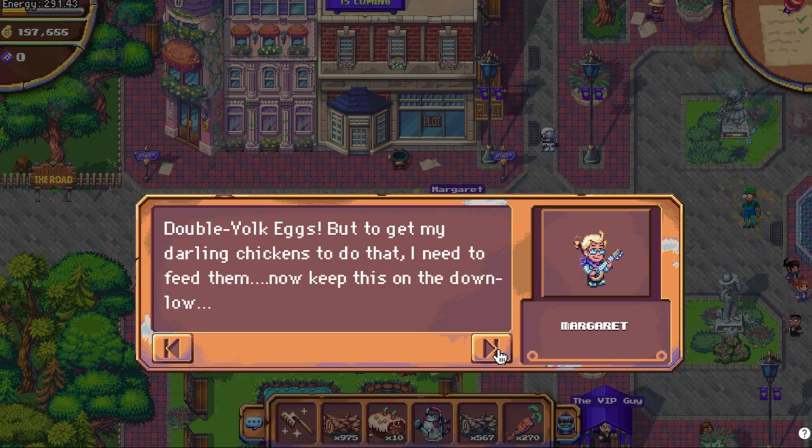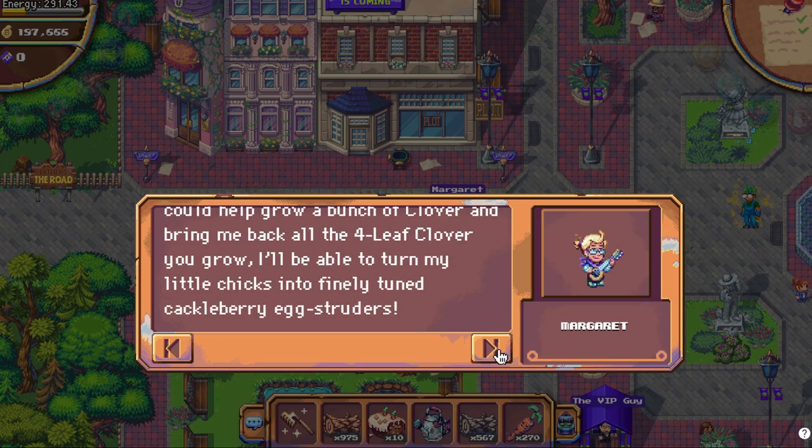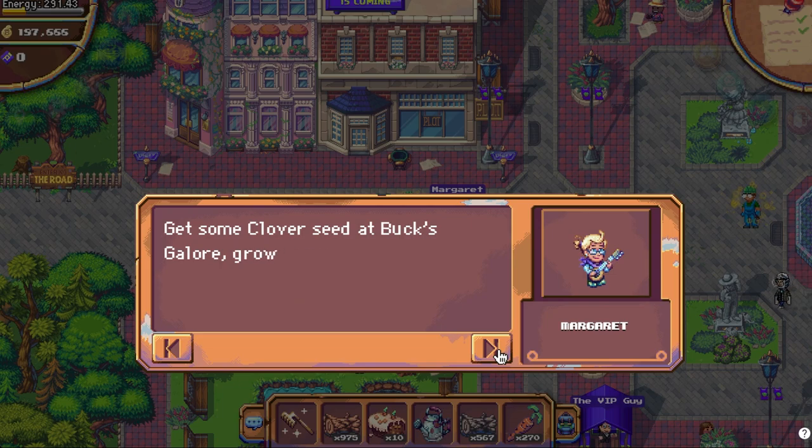In this quest, you'll need to help Margaret find a rare four leaf clover. To start the quest, head over to Terra Villa and speak with Margaret, who's always in the way just west of the fountain.